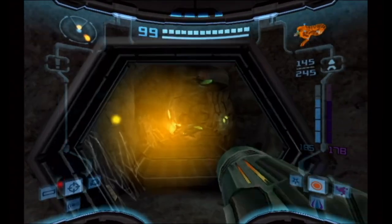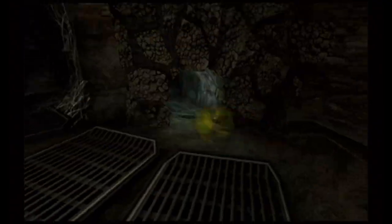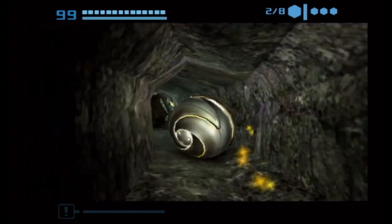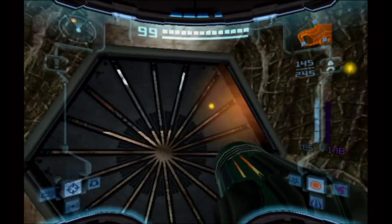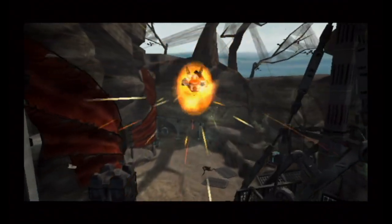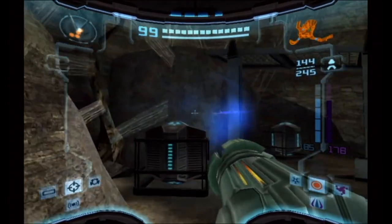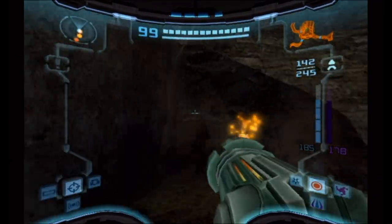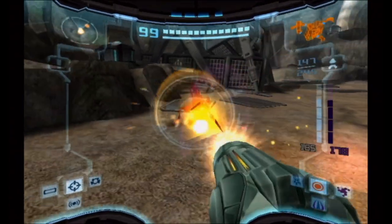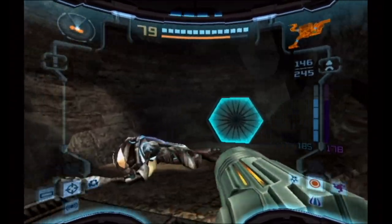Through that portal is the last key of the temple grounds, but we'll save that one for later. Right now I want to head to Aegon Wastes, because there's still some pickups we gotta get and of course the two temple keys that are there. It's just two keys this time around - but if you count the tenth one that was already put in, there we go.